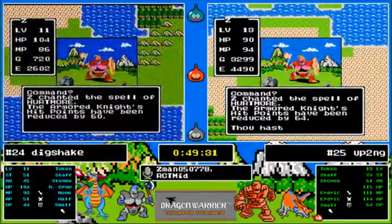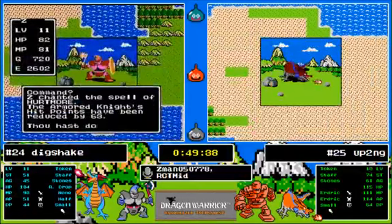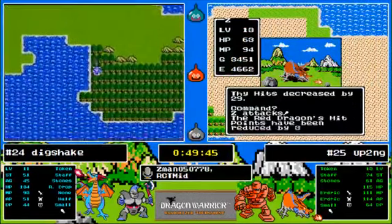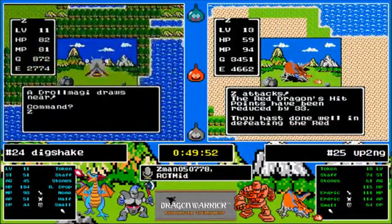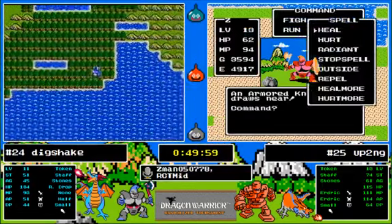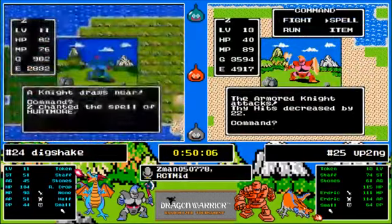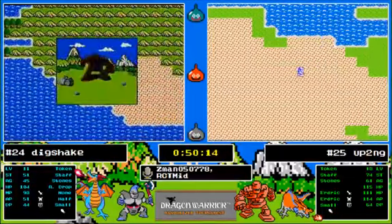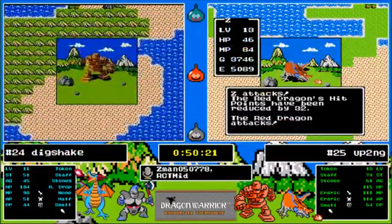Even if Dig Shake were to get the sword and armor he's still almost 2000 experience behind — that's the story. It's just finding it late; there's no way to catch up. Unfortunate because Dig Shake has done nothing wrong in terms of playing the seed out. The only quote-unquote mistake was not going through that swamp — but you can't blame him at that level. The rainbow drop is the last thing he needs, and then it's basically find the rainbow drop and grind a couple levels for Up To No Good.